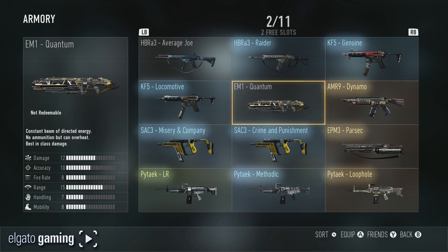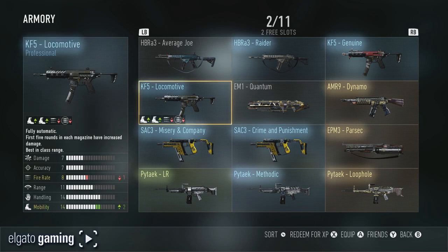There's nothing done with the EM1 stat-wise — it's just got the brass or gold finish. This was one of those digital pre-order versions, but I'm gonna give it a try anyway, probably with stock, foregrip, and a red dot to see what that does. The KF5 Locomotive — you're gaining some mobility but losing some fire rate.